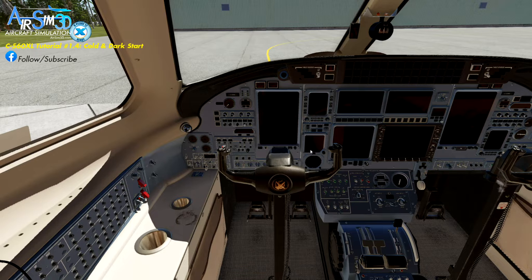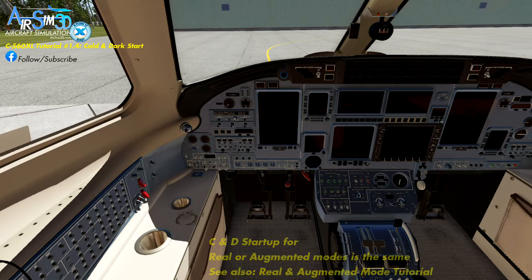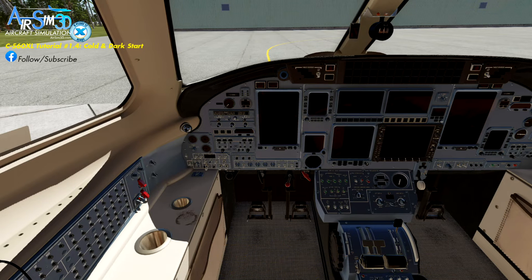I'm going to do a couple of things first. I'm going to remove the yoke — by the way, the TCS buttons and all the buttons work perfectly, so we can get a better look. The second thing I'm going to do is turn this to the realistic mode panel layout, and there's a whole tutorial that covers this so I won't get into that. In case you're wondering, the start procedure for the augmented panel or the realistic panel is exactly the same, so you don't really need to worry. I just want to keep it as real as possible.